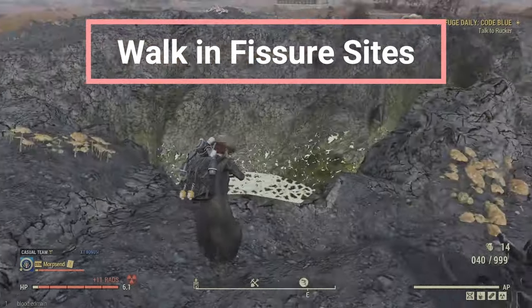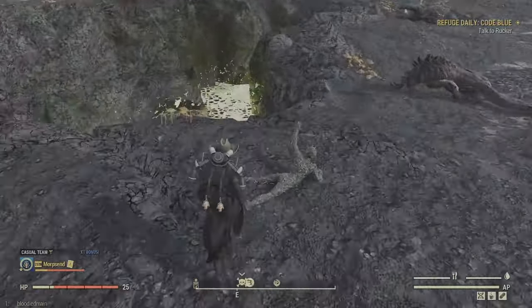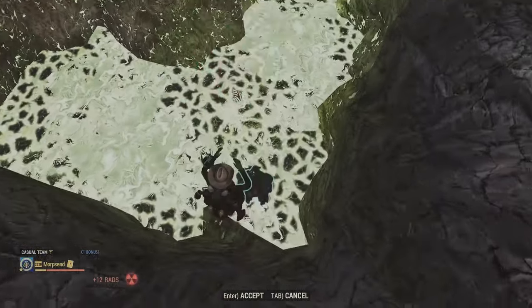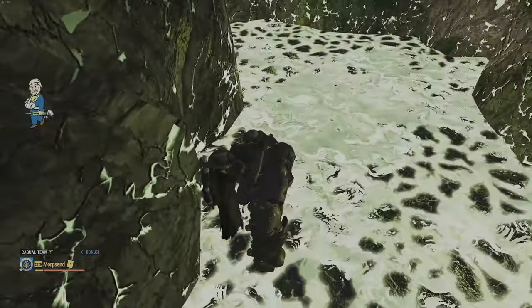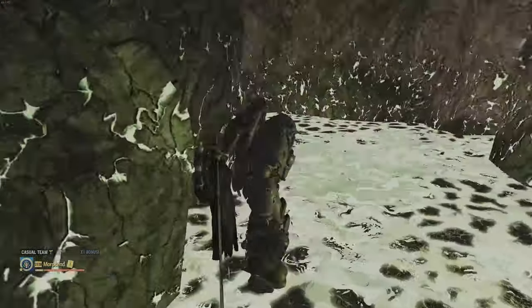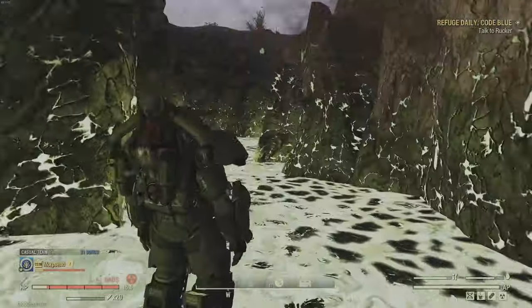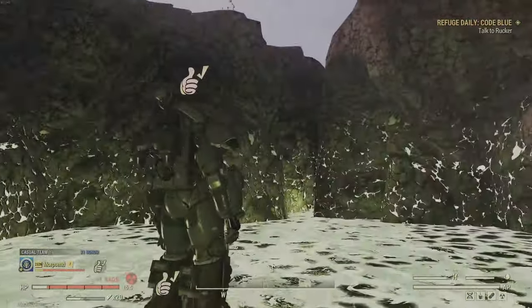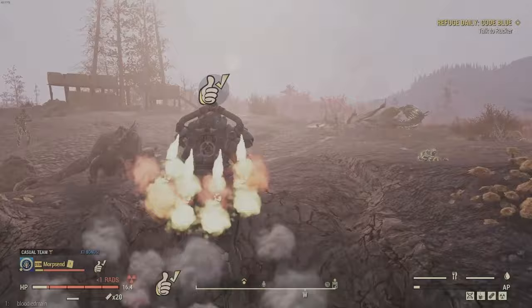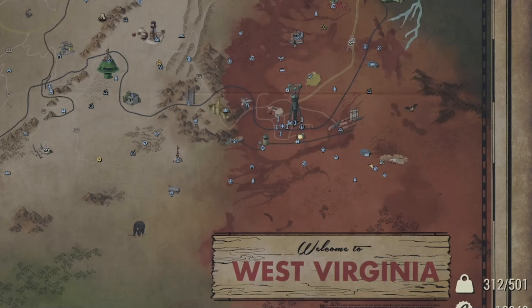If you're unlucky enough to fall into a fissure site and need to retrieve your precious loot, you can find a spot where you can get close enough, place your power armor into the lava, and make your way down. If you can get close enough to click enter, great — otherwise, jump down and click enter just before you fall. It will bug out for a little while and you'll have to wait to get into your power armor, but once you do, you can walk around freely and retrieve your loot. Do not jump once you're in, or you will immediately die again. You can jump out with a jetpack, fast travel out if possible, or log out — when you log back in it will put you at the nearest fast travel point and you'll get away safely with all your stuff.